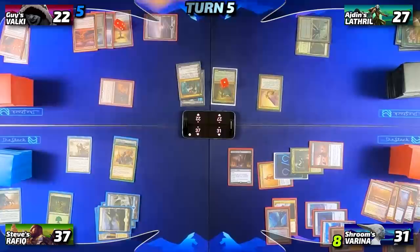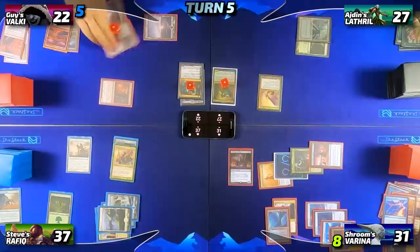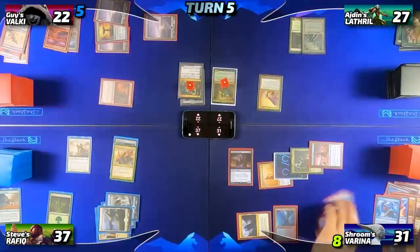I have a response — I simply cast Fierce Guardianship, not wanting him to accrue that much value. The stack resolves. Guy continues in his main phase and plays a Snow-Covered Swamp as his land for turn, then taps for three and casts Bant's Last Reckoning. Unfortunately for Guy, I never didn't have it, and I Flusterstorm the Last Reckoning. There are four Flusterstorm copies because storm equals three before I cast it, countering Bant's Last Reckoning. Guy passes to Iden, who draws and continues getting punished for keeping a one-lander, so he passes to me.